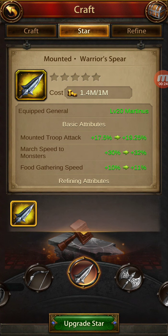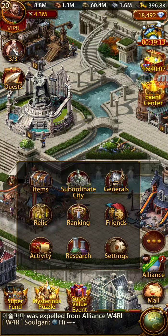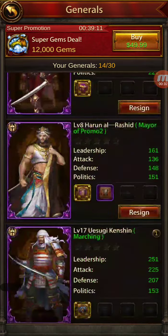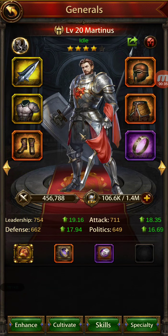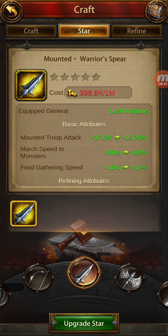You can see I have 1.4 million. I'm going to upstart it — it gives me the star, then goes right back to the beginning screen. I go back to the item and as you can see, the item has not been upstarted at all, and my gold is gone.